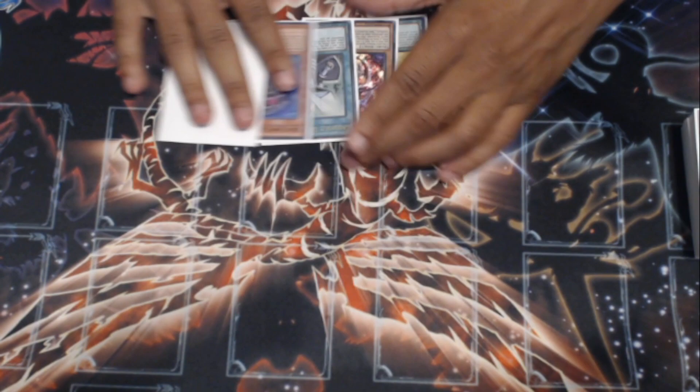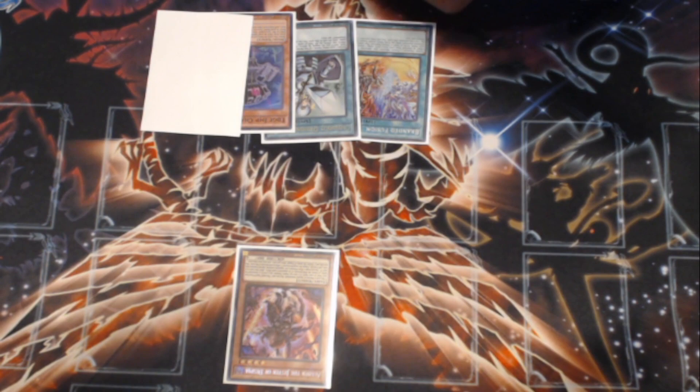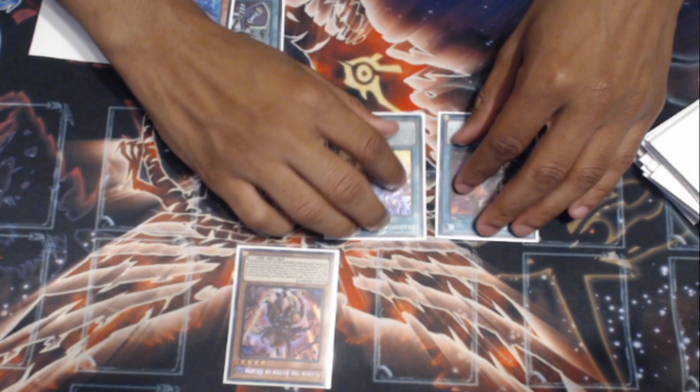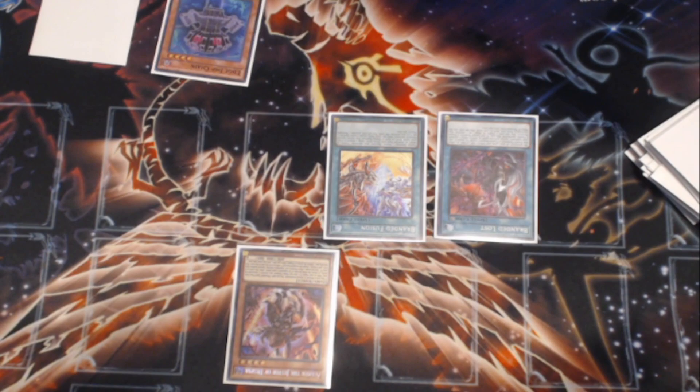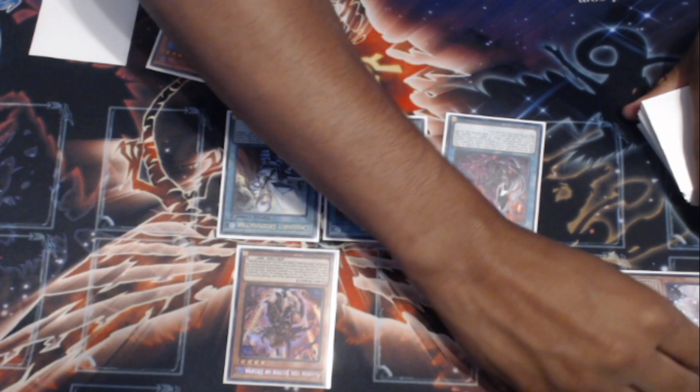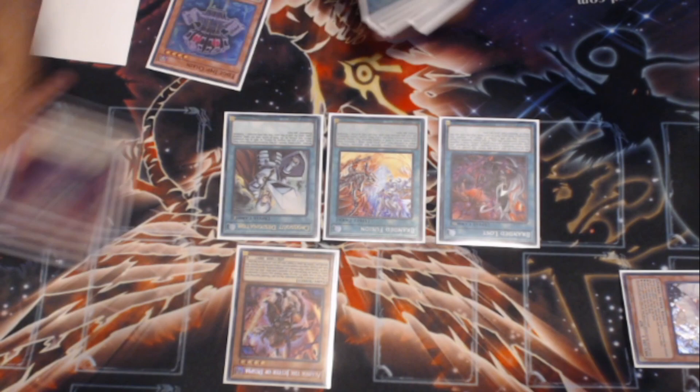You would start with the Aluber and search arguably the best card in the deck — you would search Branded Lost. You would activate Branded Lost and then follow up with Branded Fusion. The Crossout's in here to protect against the only thing that can stop Branded Fusion. So in this instance, you would follow up with Crossout Designator to call Ash Blossom when they Ash Blossom on the Branded Lost, banishing the Ash Blossom from the deck and then resolving the Branded Fusion.